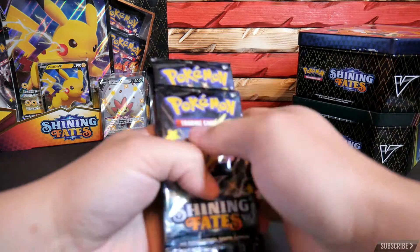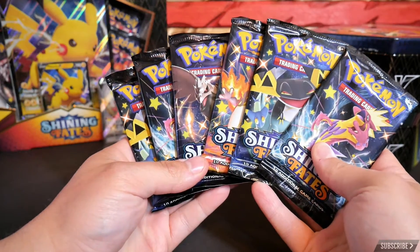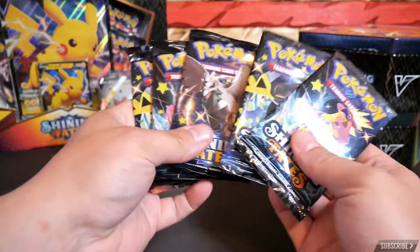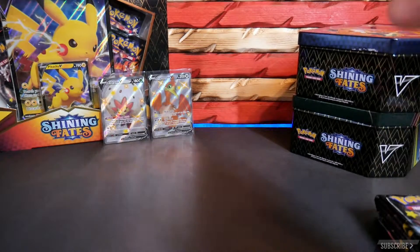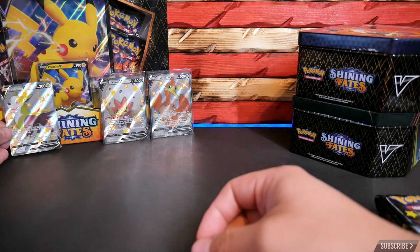Here we have it — all six packs. We're going to get this unwrapped here. Of course, we're going to end with the Charizard, my favorite Pokemon. We'll get these started off and put the Voltun there with the other ones.